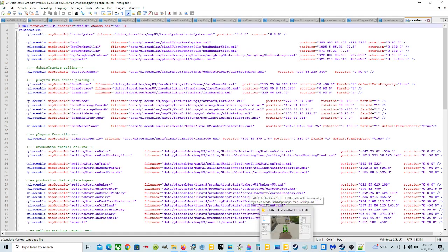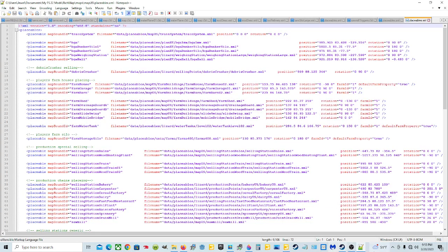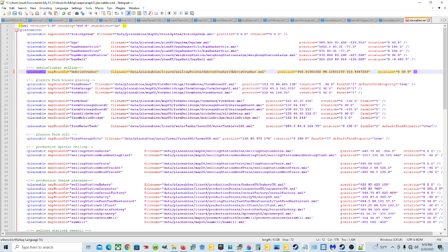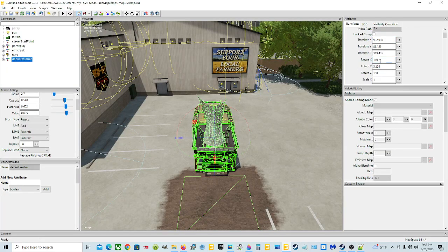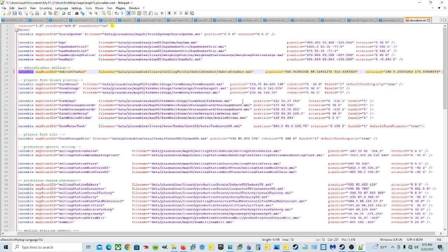Go back to the Giants Editor. Click at the end of the Translate X field, then hit Control+Shift+C at the same time. That copies the position numbers. Come back to Notepad++ and click right there. Highlight behind the position attribute and between the two quotation marks, right-click, and Paste. Now get the rotation - go back to the editor, click behind Rotate X, hit Shift+Control+C, come back to Notepad++, highlight the existing rotation values, and Paste.